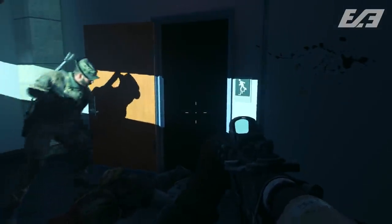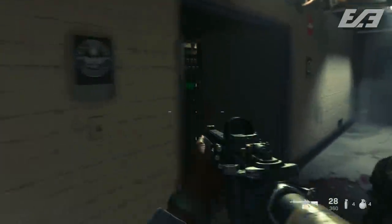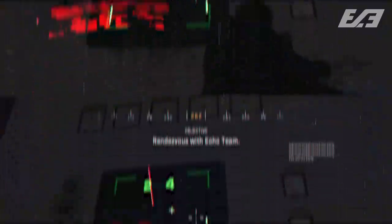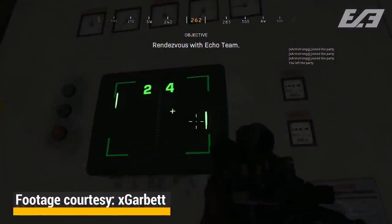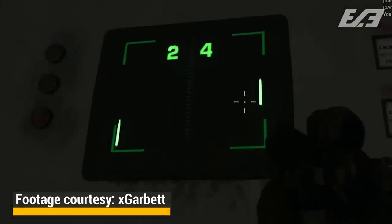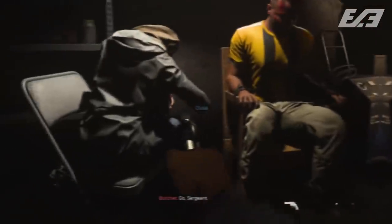Number nine — the penultimate easter egg — comes in the mission The Embassy. In the server room, instead of just moving through, if you turn around and look by the door there's a console. Shoot it or interact with it, and it will initiate a game of Pong — playing against itself. You can't play it yourself, but it'll run on its own. Just a fun little art addition hidden in the level.